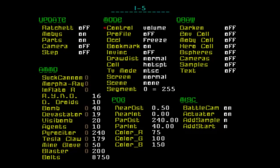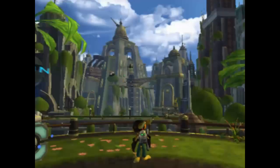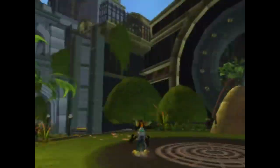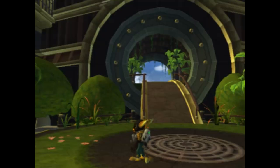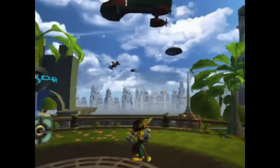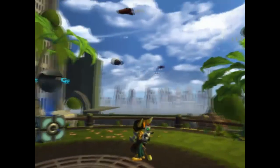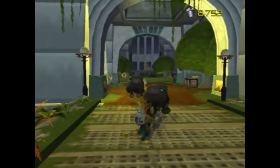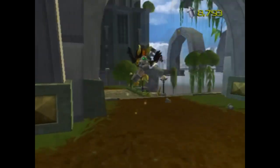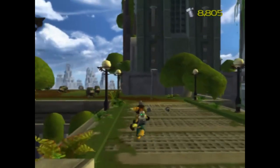Go back to Ratchet, turn occlusion back on, then there's another option in the debug menu — 'draw dist.' When you change that, you're changing how far away movable things will show up. If you set it down to almost nothing, things will just sort of pop in. Set it to 'near' and switch the camera. Now that's going to make your frame rate better — it most certainly does. We would turn this mode on when we were debugging and trying to do work in levels that didn't have occlusion running.